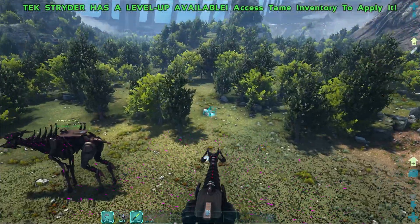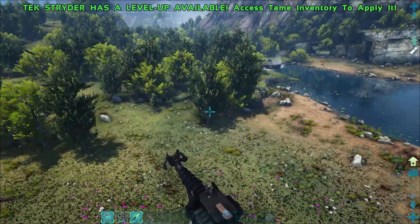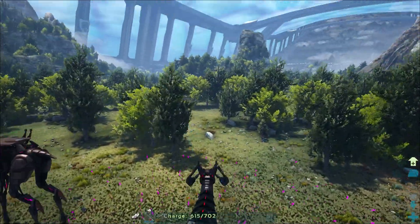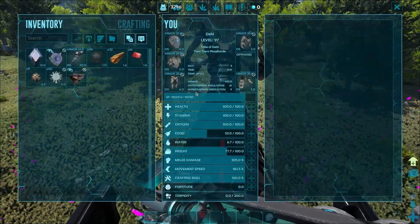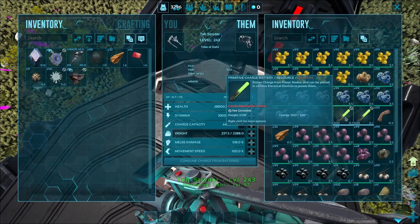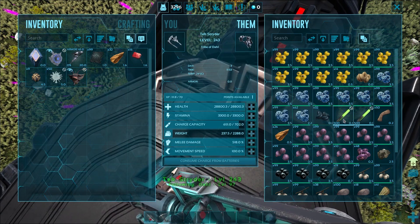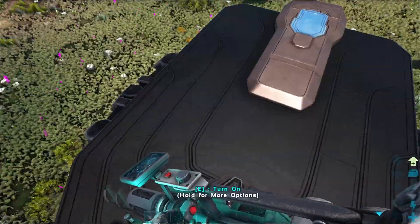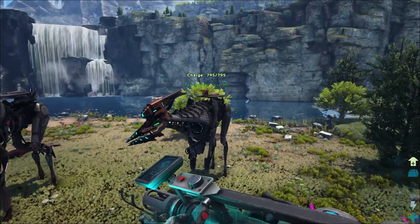This one also has the proton cannon head — out it goes, look at that. It takes a little bit of charge. All these guys are charged up with a charge battery — you just put a charge battery in, it holds the charge, and you can consume charge from batteries to charge him up, which is awesome.